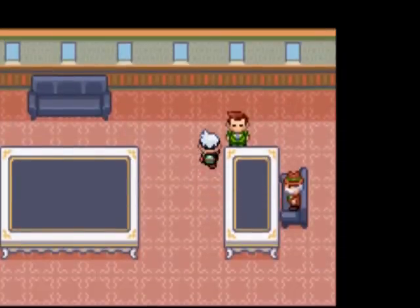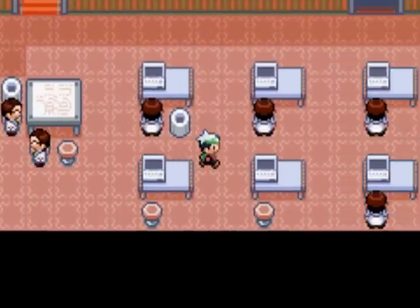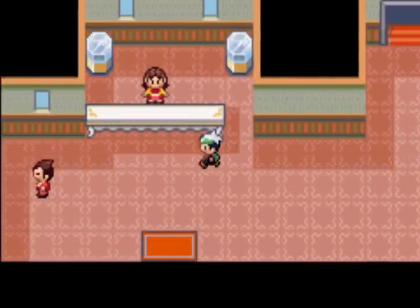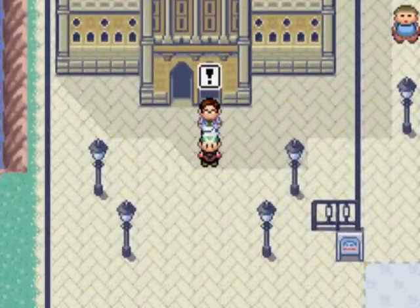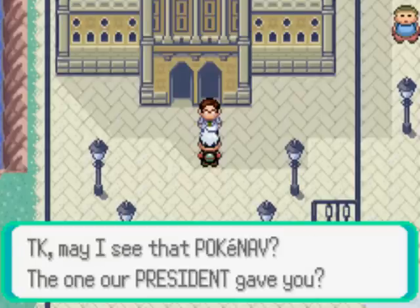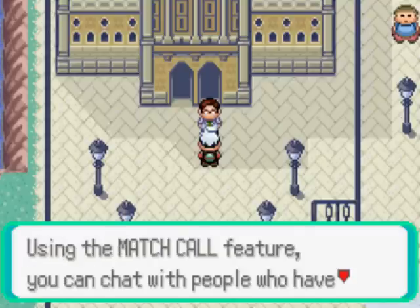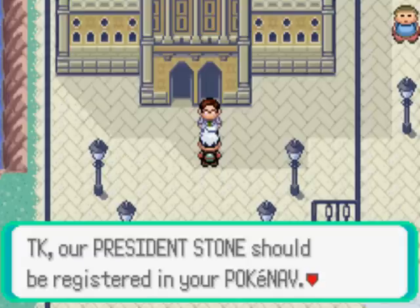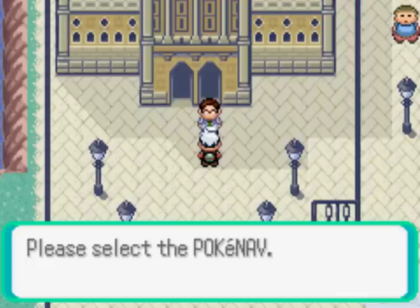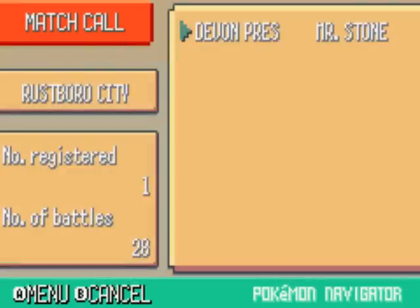'Well then, TK, go with caution and care.' Can't run in here, but this won't take much longer to get out. I like the Rustboro music. Let's get out of here — our work is done. Just as I'm about to end the Let's Play, a scientist comes out: 'I've been developing an added feature for the PokéNav and it turned out great. TK, may I see that PokéNav the president gave you? I added a new feature called Match Call. Using Match Call, you can chat with people registered in your PokéNav. President Stone should be registered — test it out and give him a call.'